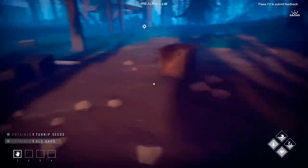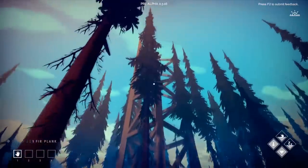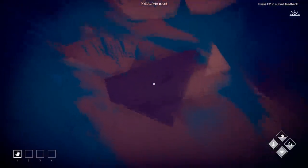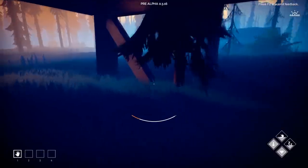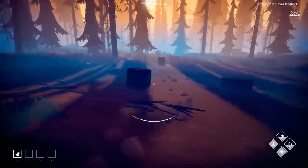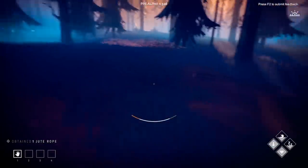Turnip seeds and old rags — those might be for bandages. Wait, I see a tower here. It's completely wrecked — a big storm must have come through. Let's gather more materials; we've certainly found a treasure trove here, but we'll need to get back to camp shortly. I'll come back on a second run for anything I miss.